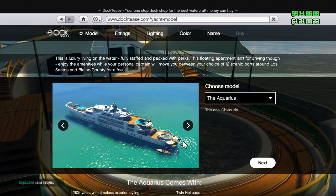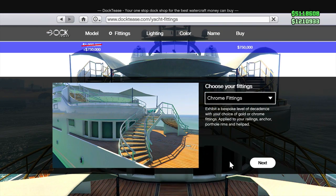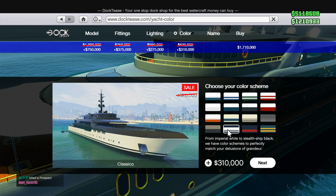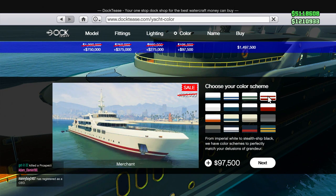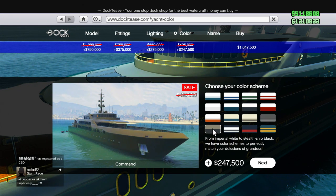You've also got 25% off of all yacht items, so that includes buying the yacht and the upgrades. I'm not sure how many of you guys don't own a yacht or are interested in one — it's probably only a small majority of people watching this video — but everything from the model to the fittings, the lighting, the color, the name, and the flag is going to be 25% off. So you can actually get yourself a pretty cheap yacht, which if that's something you want, is actually a pretty cool discount.